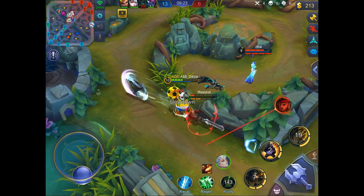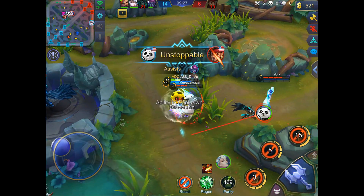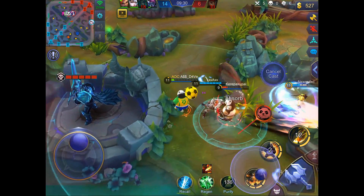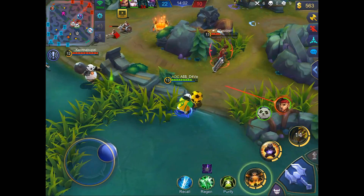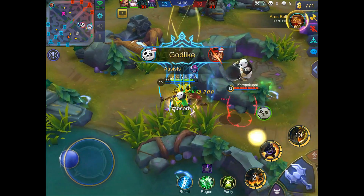Panda is hands down the most fun and the most mobile tank in the current game. With the mobility, you want to jump on their backline and consistently pin one or two people down on the wall like an assassin would do, but as a tank.